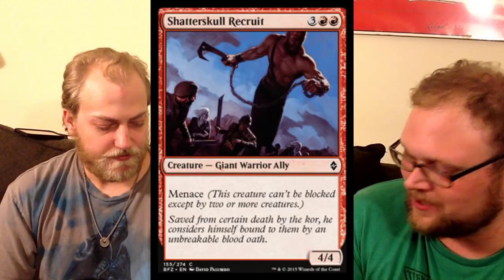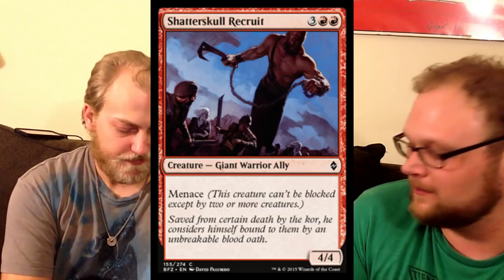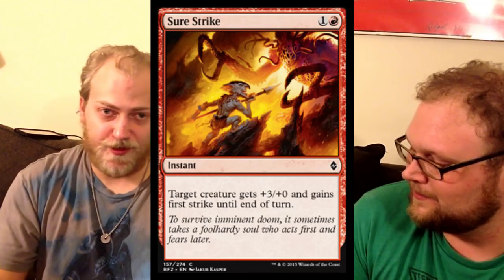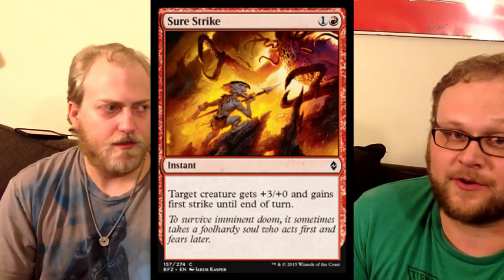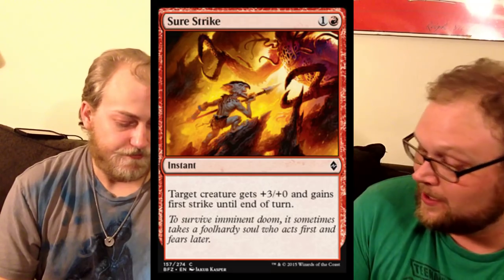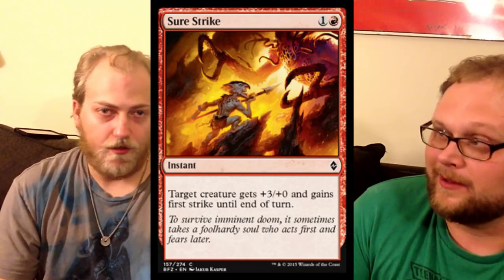Up next is Shatter Skull Recruit — another solid limited card. Most of the rest of these red cards, save a couple, are just solid limited cards. After that — oh! This might actually see some construction play. Next up, we've got Sure Strike: plus three, plus zero, and first strike for a nice red combat trick. That says a Swiftspear can trade with a Rhino and not care — actually kill the Rhino with first strike and not even trade. This works defensively and offensively. We do have Titan Strength in the format, but I love that this can work either way. That might see some standard play.